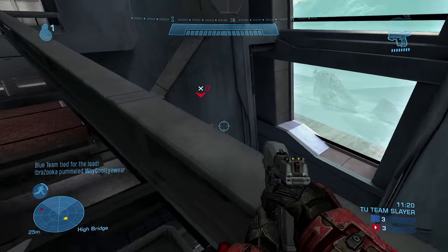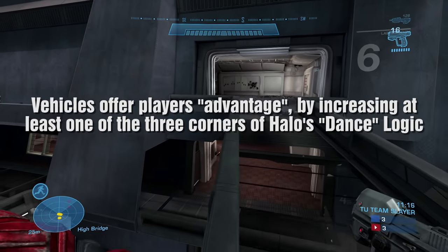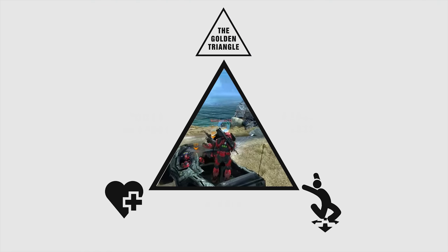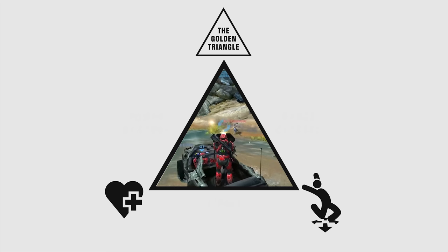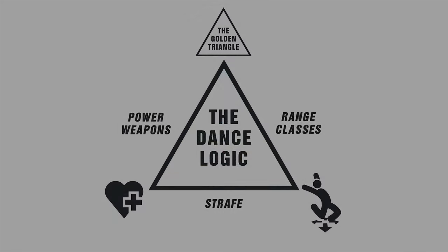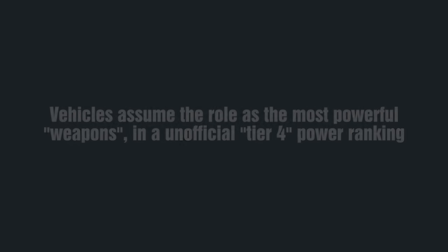The way each Halo game pulls this off is by having the vehicles offer players advantages to damage, health, and mobility — often in two categories, if not all three. The changes to damage and health are some of the most important. Similar to how players will seek stronger and stronger weapons on a map, vehicles often act as what I call tier 4.